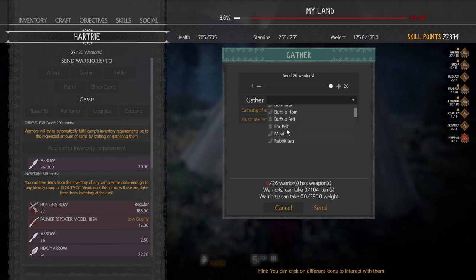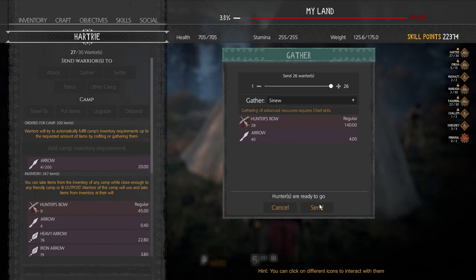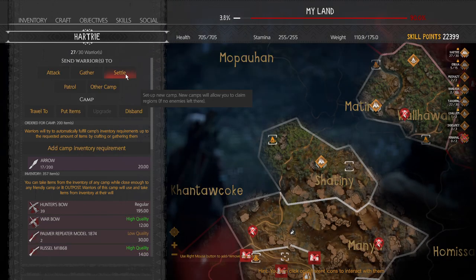The next command is gathering. You can send as many as you want, choose the option for what you want them to collect, hit send, and they will come back once they run out of arrows.